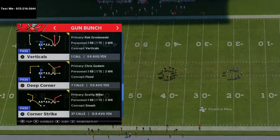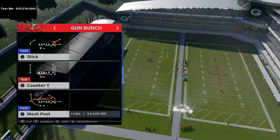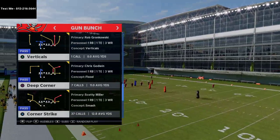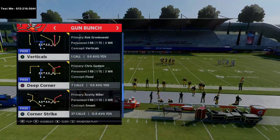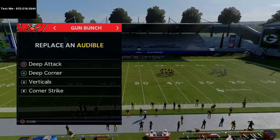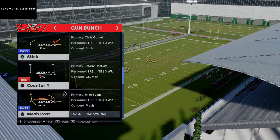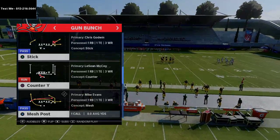So far in our gun bunch scheme we've gone over the mesh posts, deep attack, and corner strike. In today's video we're going to be going over verticals. Verticals this year is kind of a controversial play within the gun bunch scheme — it's been a staple for years, but they've done some things with the gun bunch that have changed how it works. I want to first cover mesh posts just a little bit about the motion, explain why we do these certain motions, and then we'll dive right in.